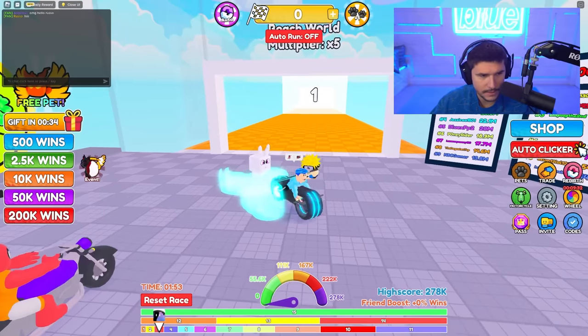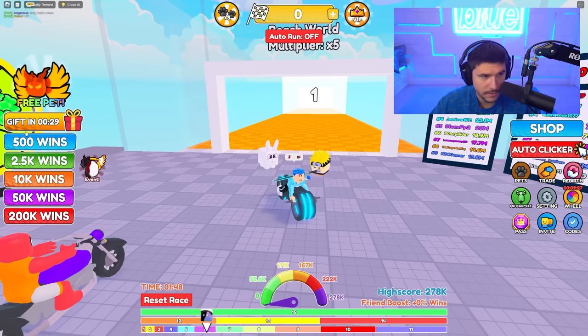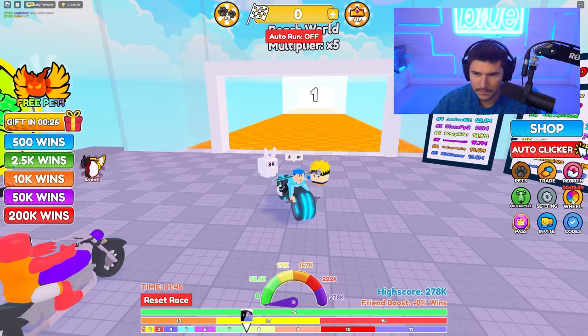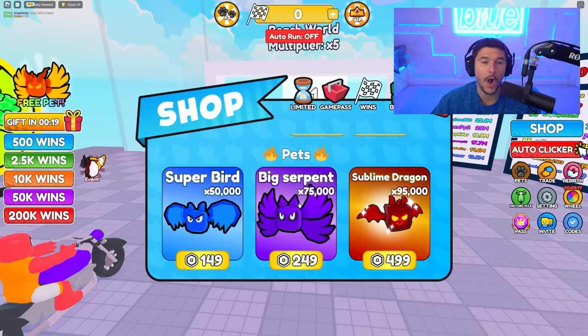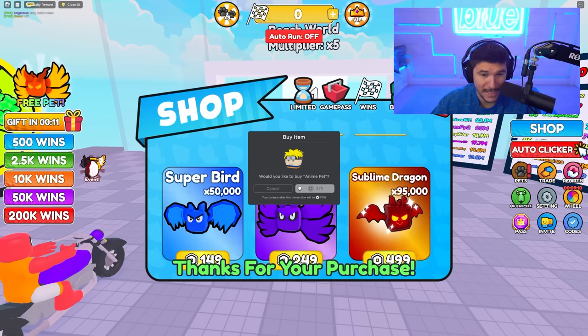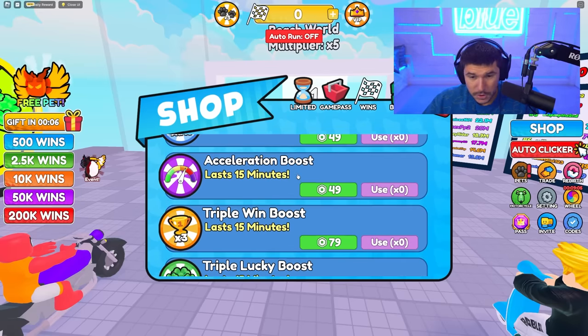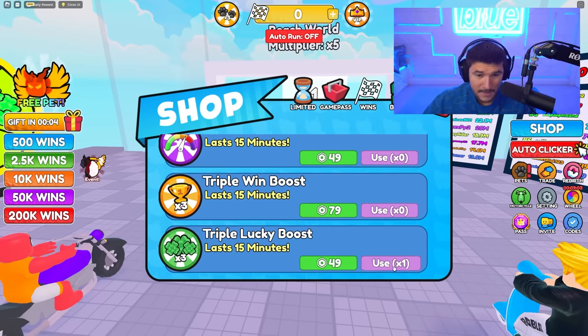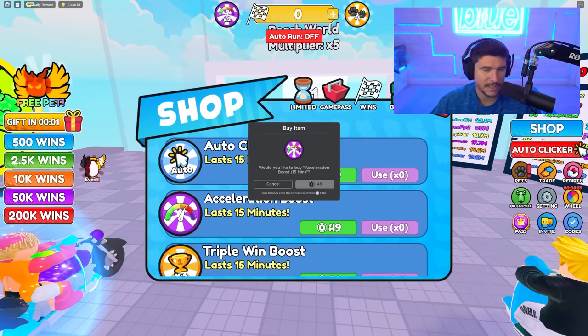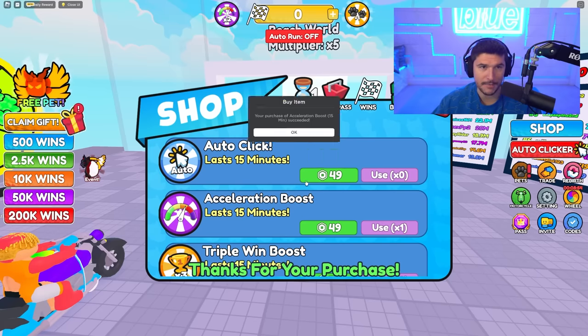What's all this music? Hopefully no copyright strike. They have an event egg here. I want to go to the shop — there it is. They have limited pets: the sublime dragon is 95,000, but Nardo is 250,000 — Nardo is pretty OP. They also have boosts: triple win boost, triple luck, acceleration. I'm gonna buy the acceleration boost to try to go a little bit faster.